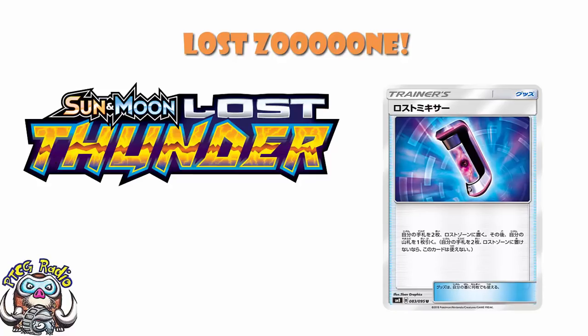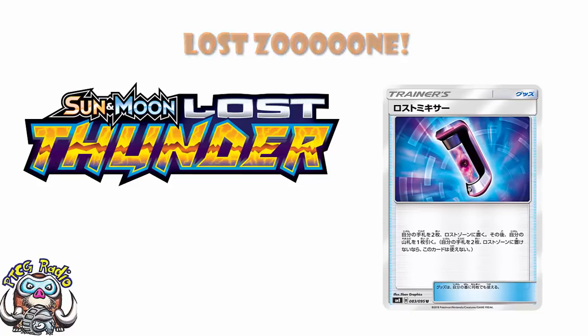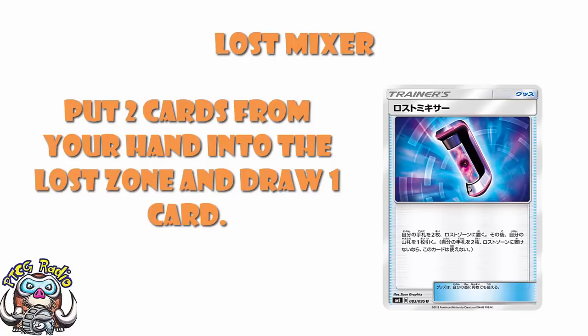I'll have a quick check with David to make sure that is in fact correct. So what does Lost Mixer actually do? Well, it is an item card, and according to Google Translate — and I have checked it with David just to make sure, and he has confirmed — it says: put two cards from your hand into the lost zone, then draw a card.